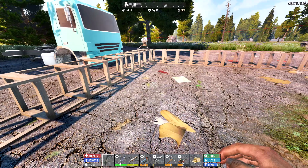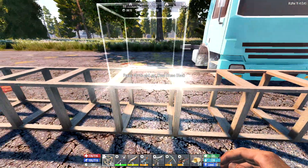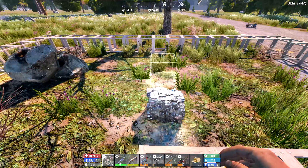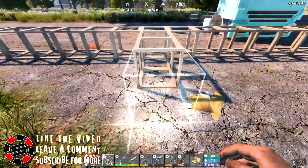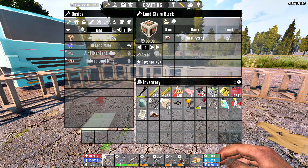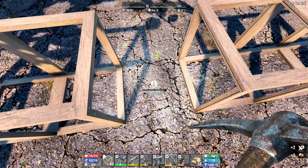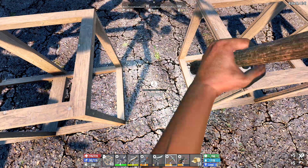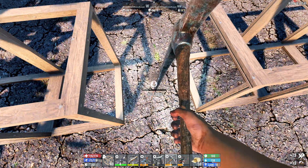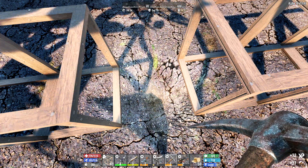Now where is the center — that is one of the bigger questions in life. I think it's going to be one, two, three, four, five, six, seven, eight, nine — that should be the center. Math with Scryptar! Yeah, that's the center right here. This is where we're going to put our new land claim block, which we can't make yet because we don't have the ingredients. Might as well start digging.